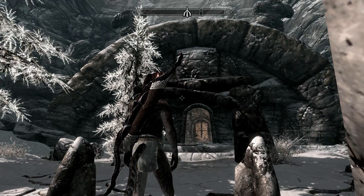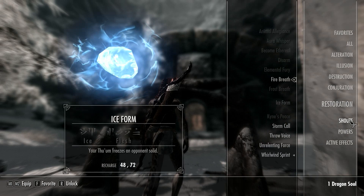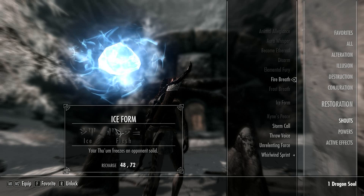Welcome back everybody. Here's another episode of a Skyrim Shout. This time it's going to be another word for Ice Form. As you can see here, you find it during the quest Pale Lady, I believe it is called.